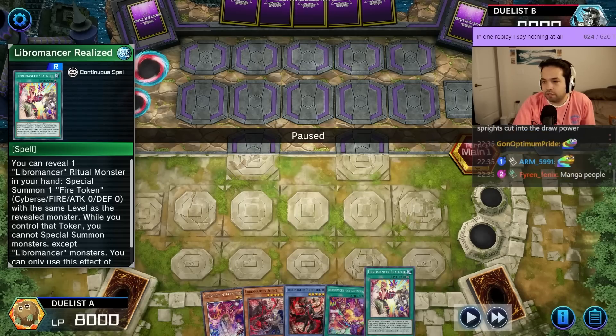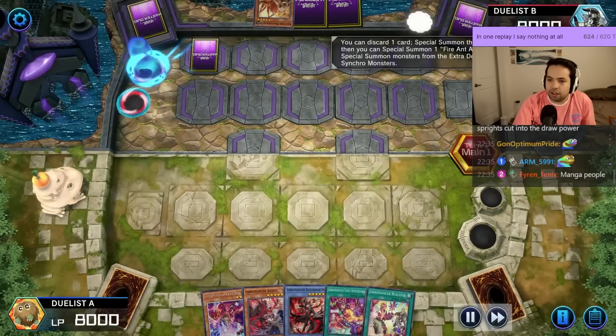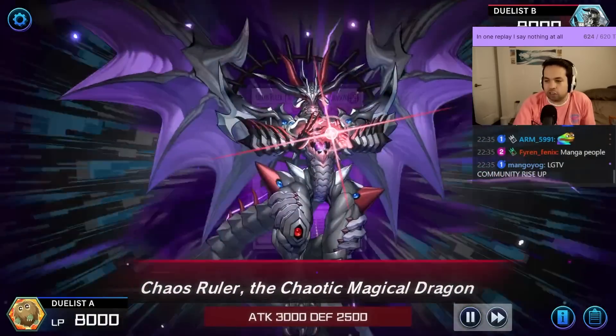We're going second, 40 versus 40, both have 14 extras. Set a card, Ash Couture, dump the Chain Resonator. Okay, it looks like Resonators versus Libro.